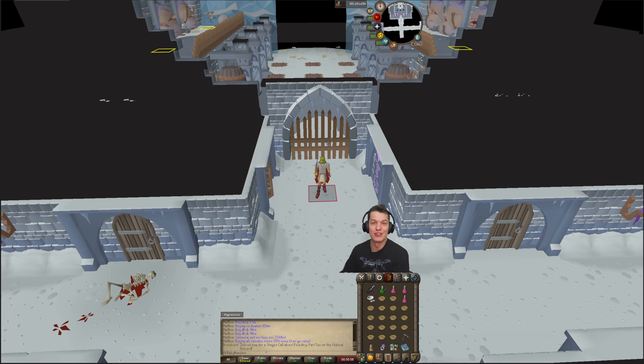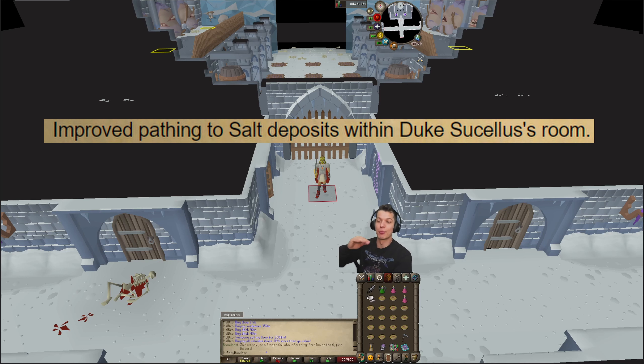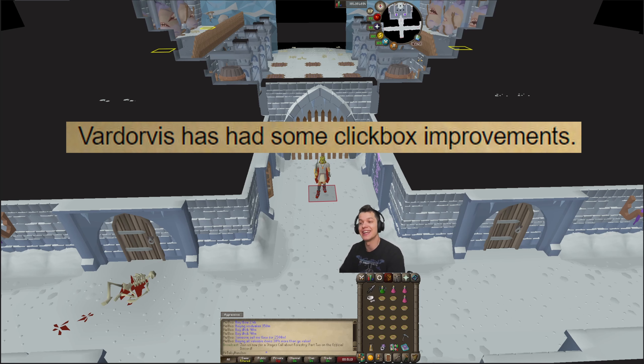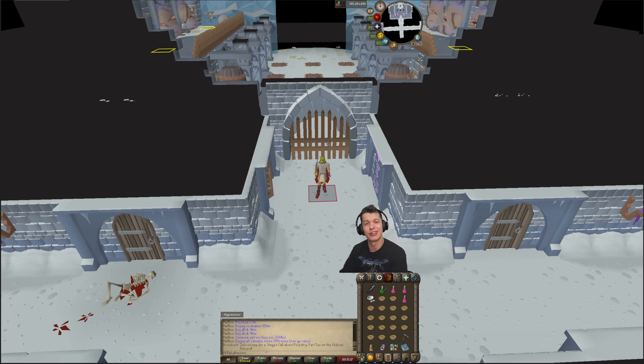At the Duke boss, if you were on the upper ledges and clicked on the salt deposit, it was routing you back up onto the ledge — that got fixed so it now takes you properly down to the salt deposit, which is a very nice update. Vardorvis also got his hitbox updated, so it's going to be a lot easier to click on the boss and you won't be clicking through him during his special attacks — a very nice quality of life improvement.